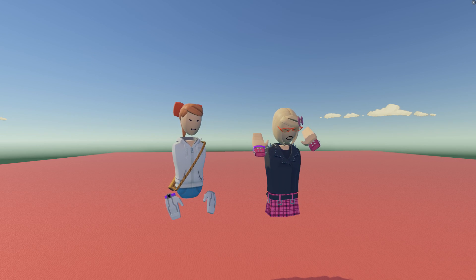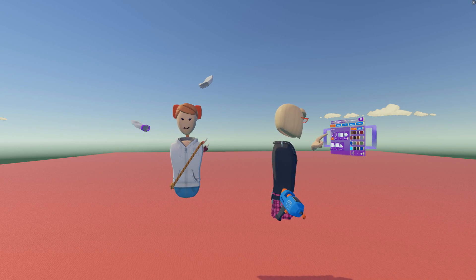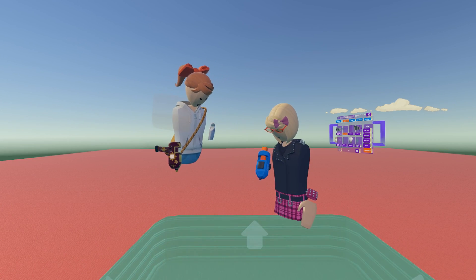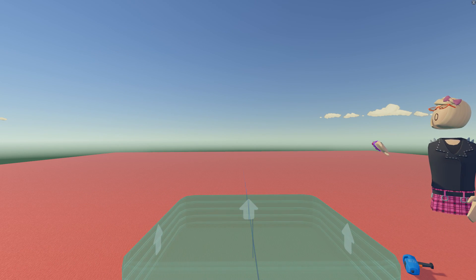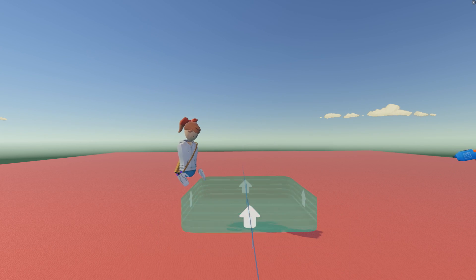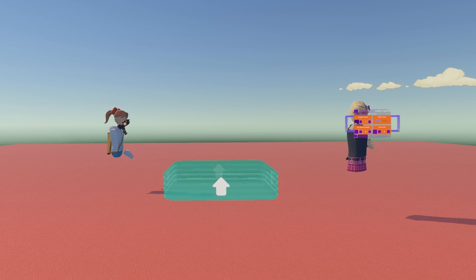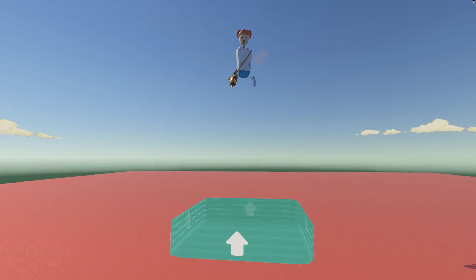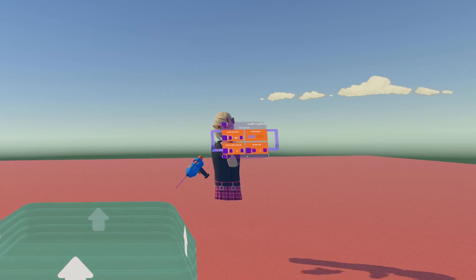All right, so here we are in another empty area. You can get the bounce pads — they are under gadgets and other gadgets, and they look like this. They make you bounce. I do not see this. Oh, you don't see it? You're bouncing on nothing? I'm bouncing on nothing right now. I'm going to fix that.